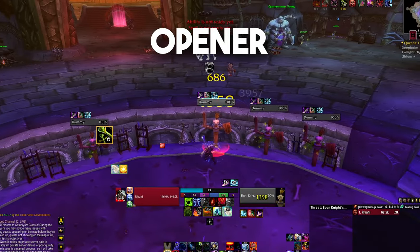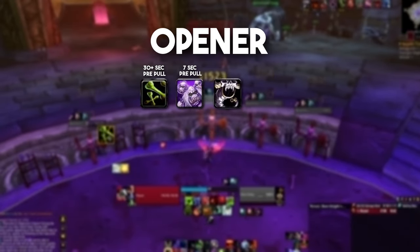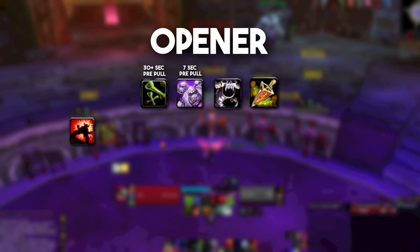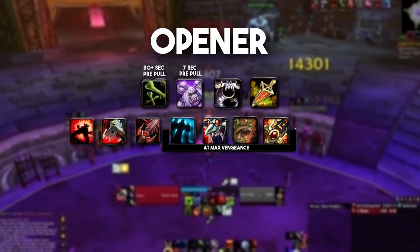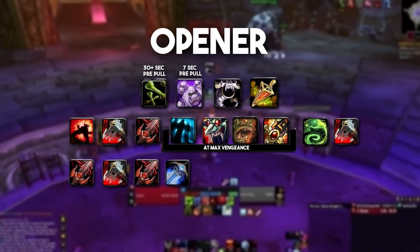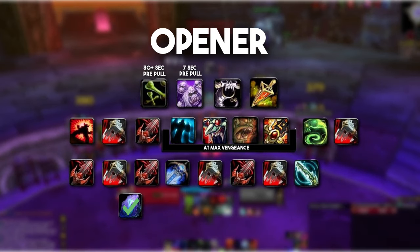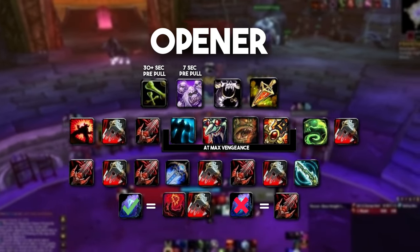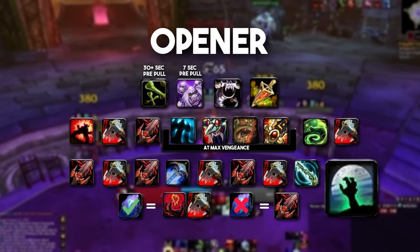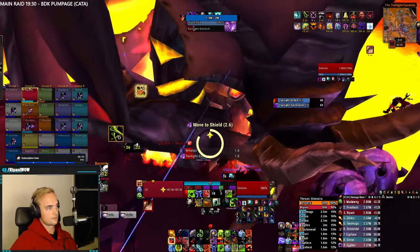Here is how to most optimally press your buttons during the opener. Put up Bone Shield at least 30 seconds before pull. Use Army 7 seconds before the pull. Horn of Winter right after Army, then use a Strength Potion right before you engage the boss. After that, use the following opener sequence: Taunt, Death Strike, Heart Strike, and Powerword Weapon. Death Strike, Heart Strike, and Powerword Weapon. Death Strike, Heart Strike, Death Strike, Rune Strike. If that Rune Strike gives you a Runic Empowerment proc, use Blood Tap and Death Strike. If no proc, use another Heart Strike. At this point you'll have a few seconds left before your potion wears off, and hopefully some trinket procs to use your racial. The racial can also be used earlier if you're playing Troll to snapshot it with your racial bonus. After that, we go into our normal rotation.